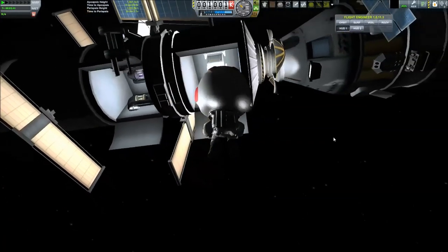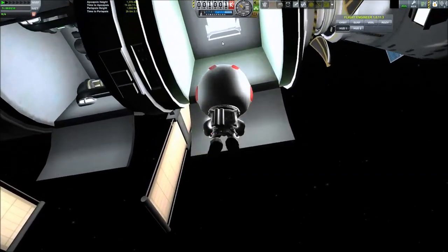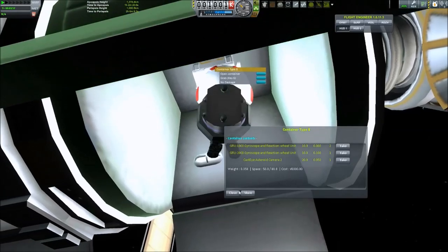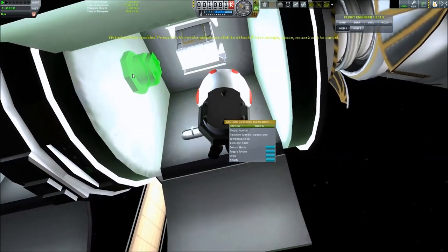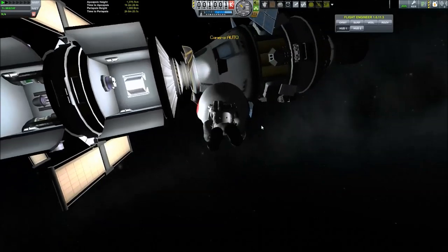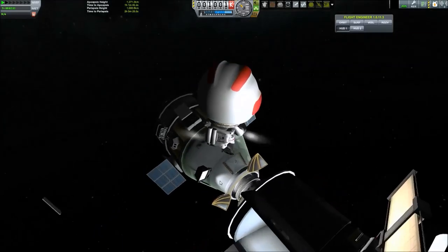The mission was successful. If needed, you can also bring up new gyroscopes to replace deteriorating ones and attach them directly to your craft. These are the ways you can adapt your orbital telescope to suit your needs.